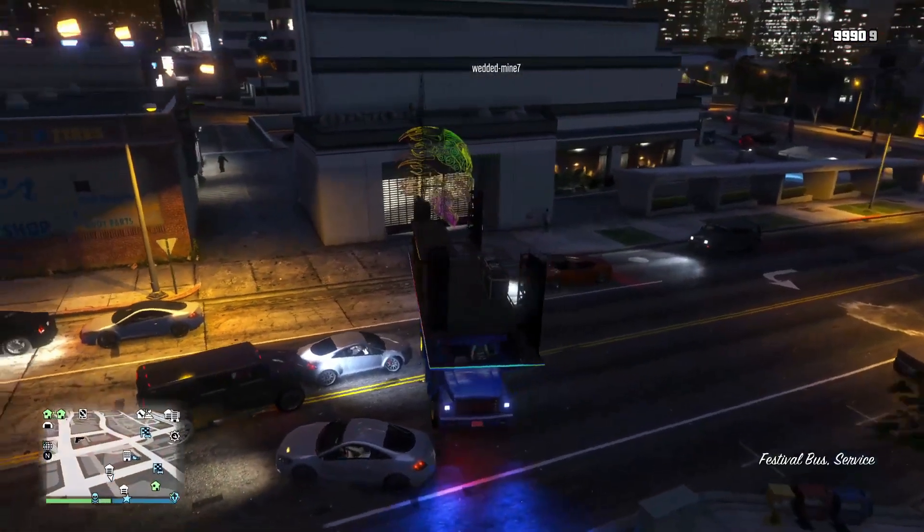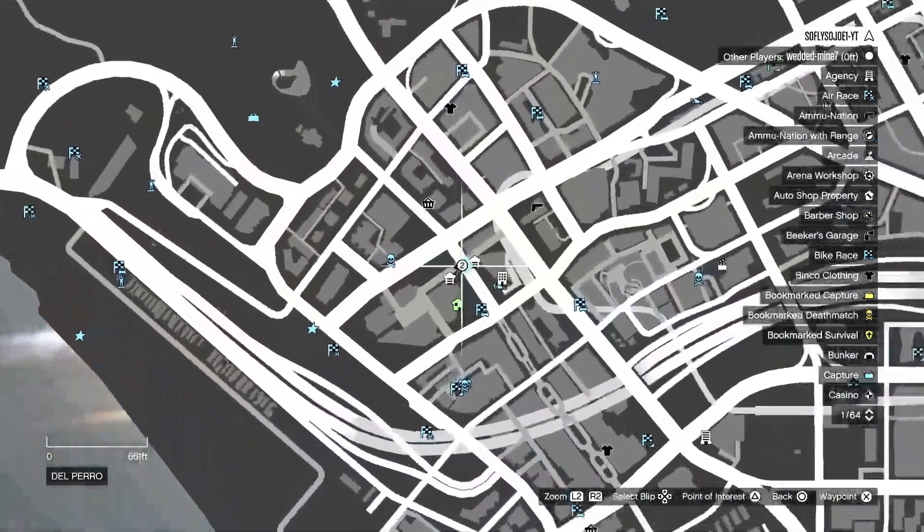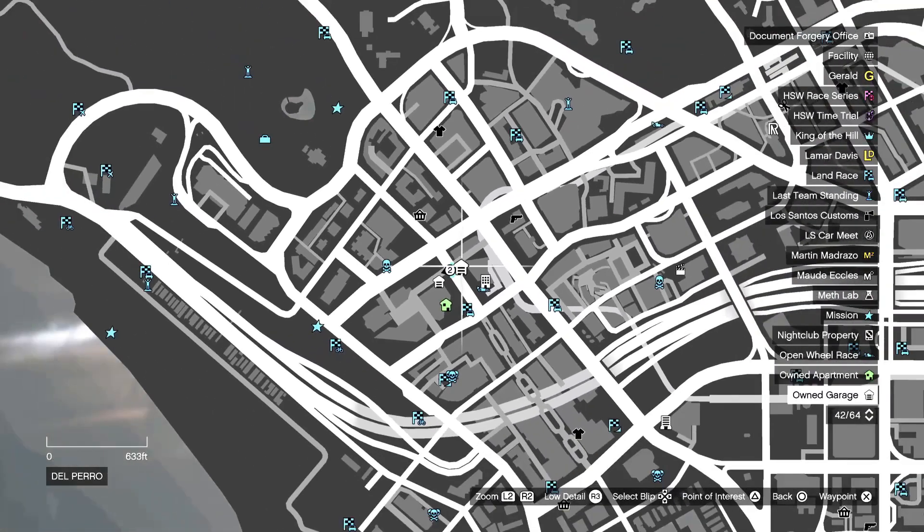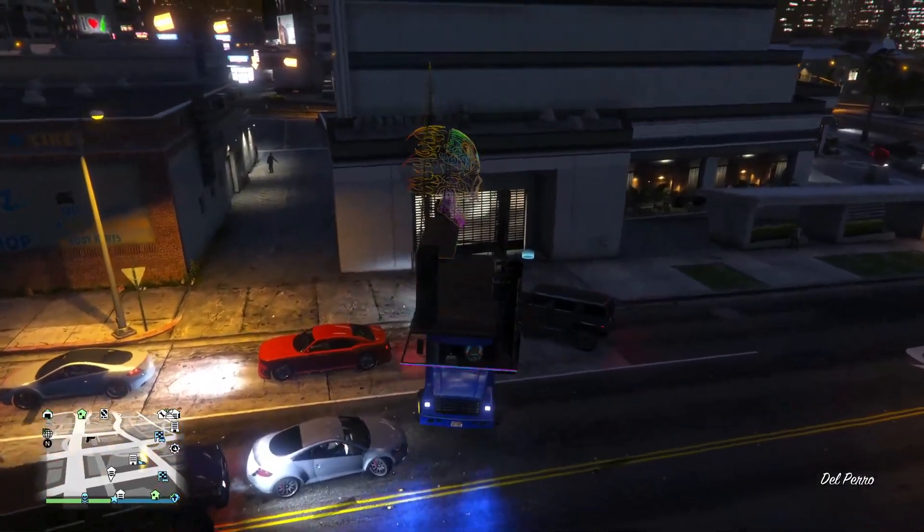For you guys that want to know, I'm on a PlayStation 5 version and I'm over here on the map at the CEO building right here at the Del Perro. Once you and your friend are in the modded party bus, you want to take it and reverse into the CEO garage door.